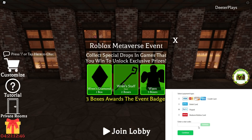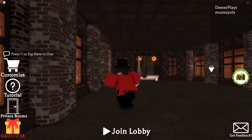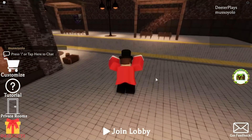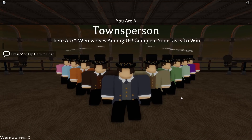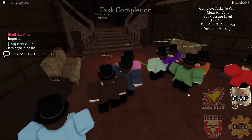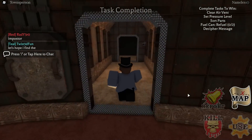Welcome back guys, I'm going to show you how to get Wren's treasure chest in the game Werewolf Within. When you go in the game, it says three boxes award the event badges — box one, box two, box three. This game is similar to Among Us: you have to play three rounds and win. They may change it so that even as a ghost you can still collect things, but right now you have to win the match to get it.